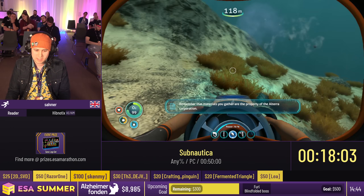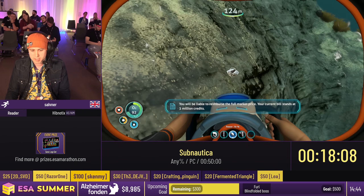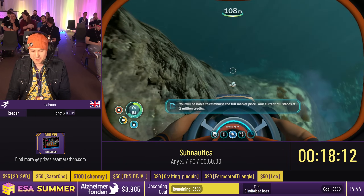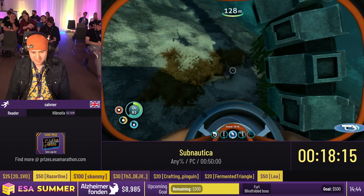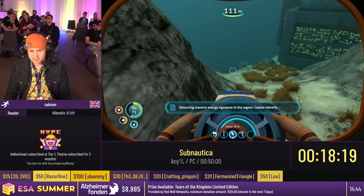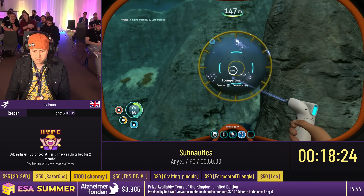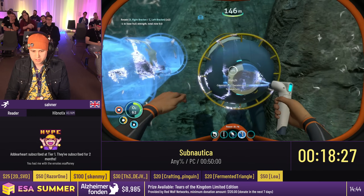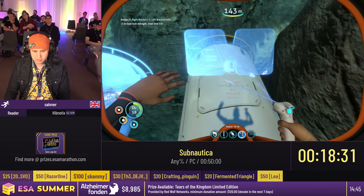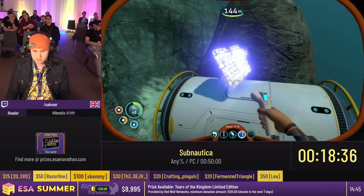I'm looking for 14 lithium here, 14 lithium and three gold. We've got another chance to do the fish skip. I'm going to head over here and make ourselves a little base — a fabricator, a friend, a hatch, and a solar panel. Lovely job.